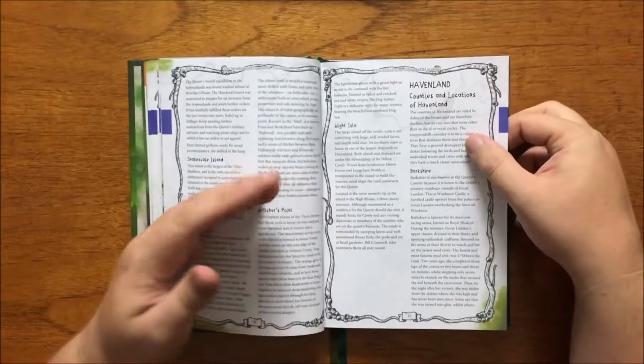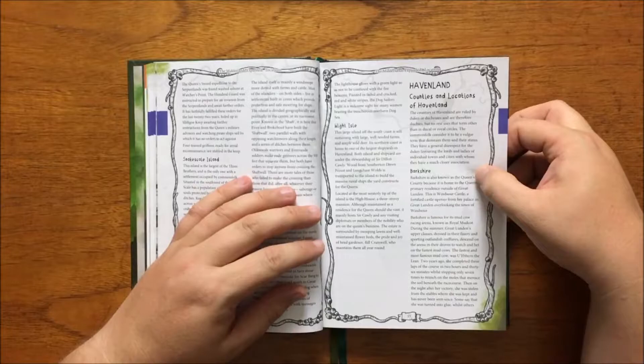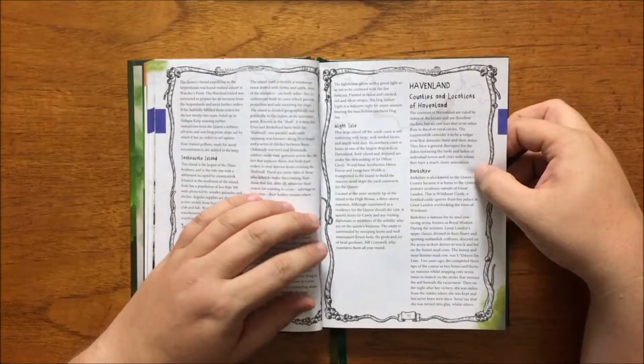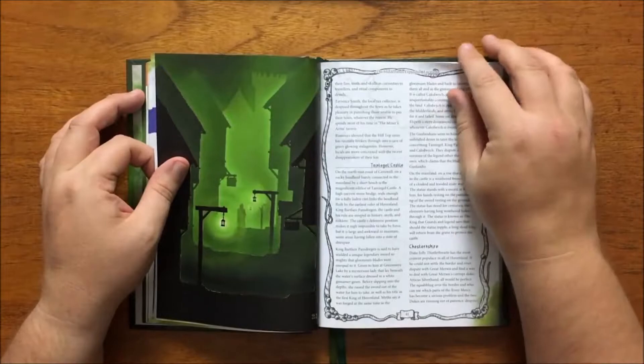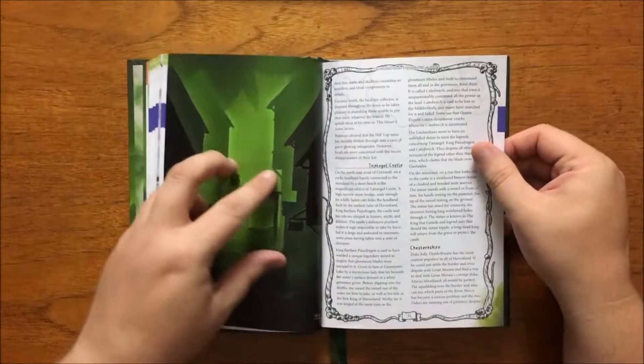After this we move on to the counties and locations of Havenland, generally ruled by dukes or duchesses. We have Berkshire, also known as the Queen's County due to Winsour Castle being there, famous for its mud cow racing arena called Royal Mudcot. It talks about Haven's End, the most southerly tip of the Haven Isles, and also Teintedgil Castle, said to be where King Barth and Payne Dragan was given the mighty sword Khaledwitch by the Lady of Greenmere Lake.